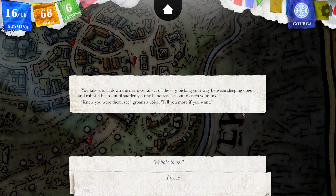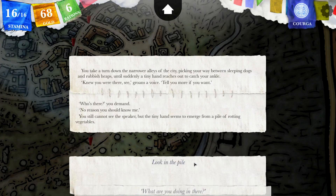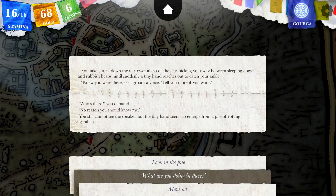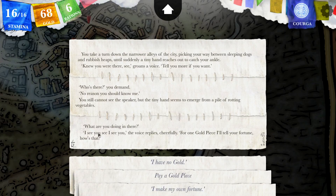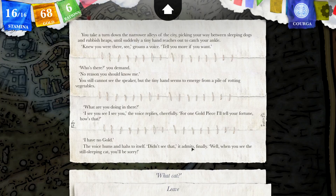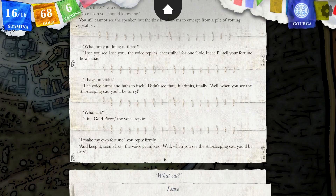It's now nighttime. You take a turn down the narrower alleys of the city, picking your way between sleeping dogs and rubbish heaps, until suddenly a tiny hand reaches out to catch your ankle. Knew you were there, see? Groans a voice. Tell you more if you want. Who's there? No reason you should know me. You still cannot see the speaker, but the tiny hand seems to emerge from a pile of rotting vegetables. For one gold piece, I'll tell you your fortune. How's that? Well, I have no gold. The voice hums to itself. Didn't see that, it admits finally. Well, when you see the still sleeping cat, you'll be sorry. One gold piece, the voice replies. I'll make my own fortune, you reply firmly. The voice grumbles: well, when you see the still sleeping cat, you'll be sorry.